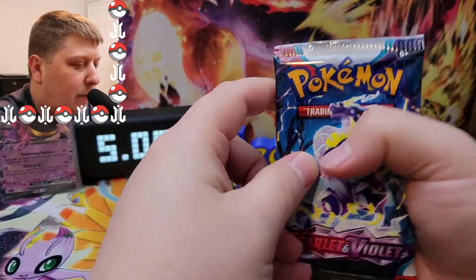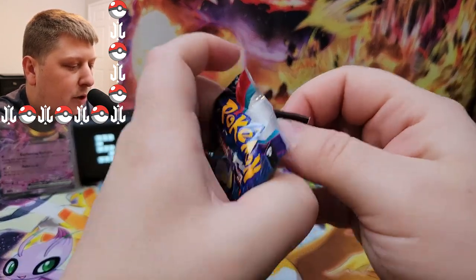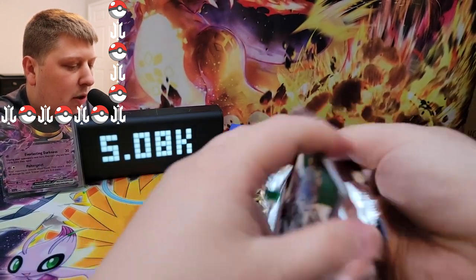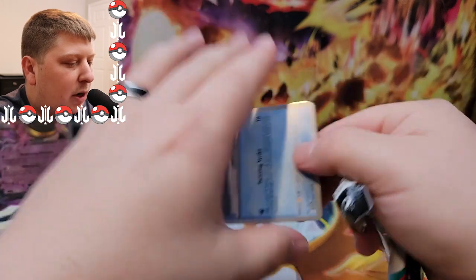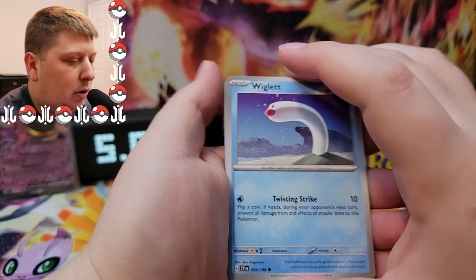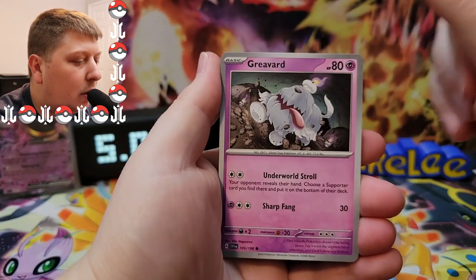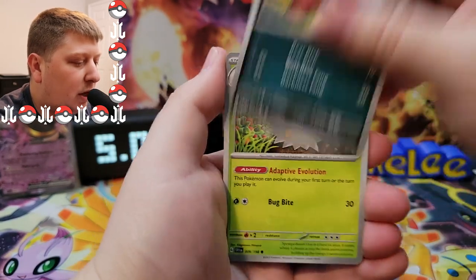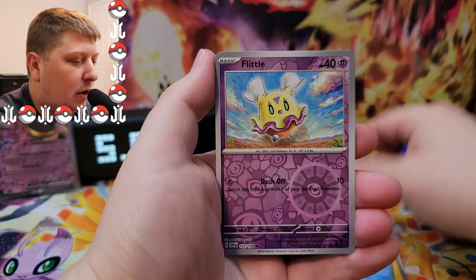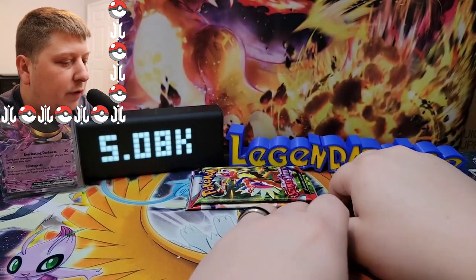Three packs left now in the Scarlet and Violet base set opening. Code cards seem to be the exact same for all the packs. There's a Wiglett. These cards are so slippery. Spidops, Flaaffy, Blissey, Tatsugiri, Flittle, Starly, and a holo Armarouge. I love Armarouge — that's a cool Pokémon.